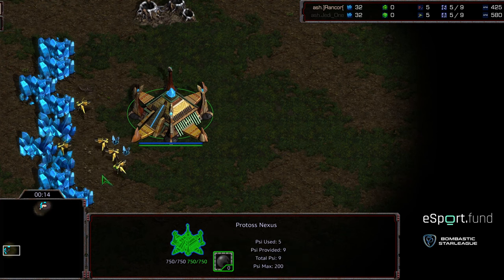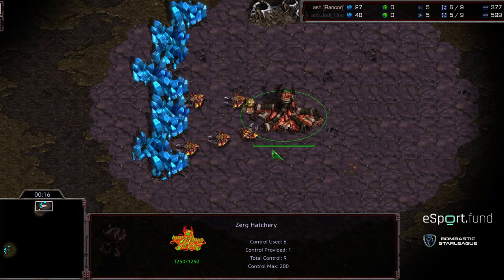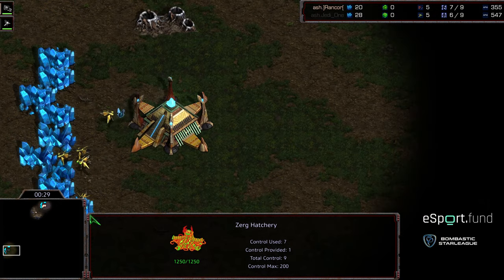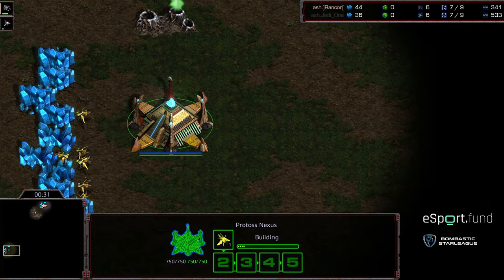We have Jaday1 as the Black Protoss at 12 o'clock location, and Rancor as the Pink Zerg. This is going to be on Aztec. I'm wondering if Jaday1 is going to opt with aggression this time, to open up potentially with a Zealot Opener, given the inverted ramp nature of this map.